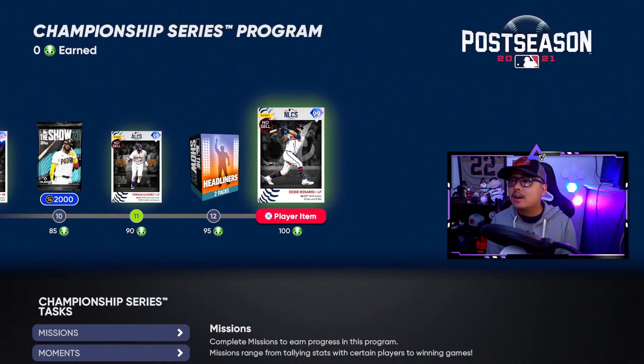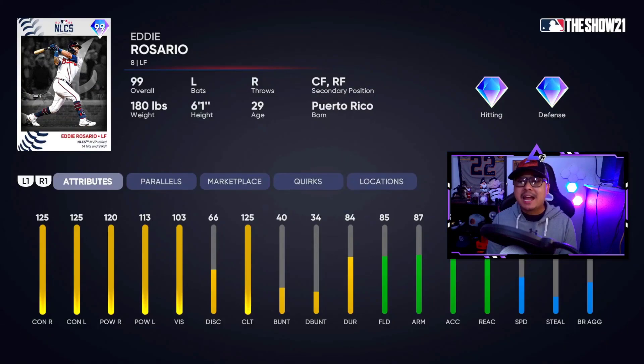The 100th card is Eddie Rosario, and it's better — it's absolutely better than the Yordan Alvarez card. He can play anywhere in the outfield: 125 on both sides, 120 and 113 power with 85 fielding. This card is absolutely nuts. Two or three of these cards in the Championship Series are all starter-worthy, depending on how they play.